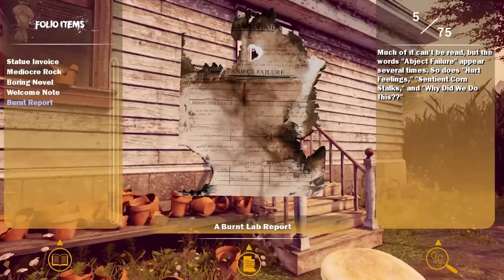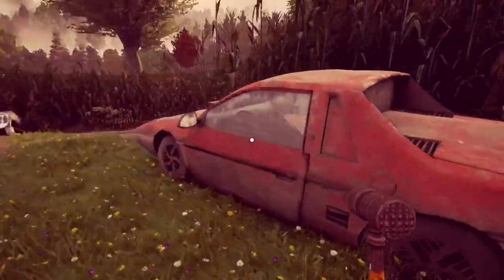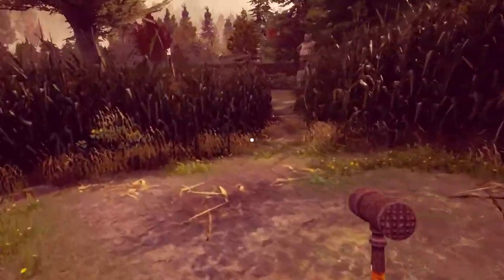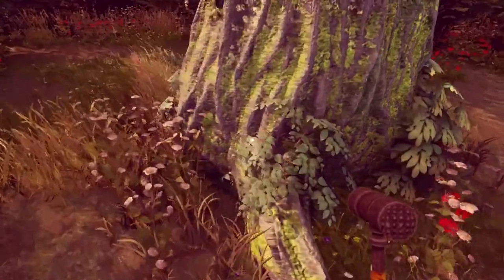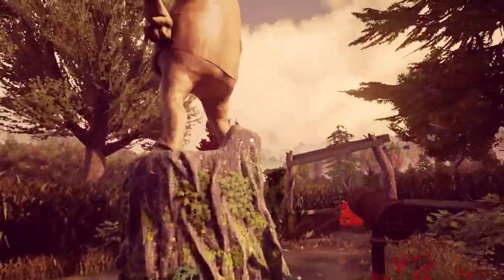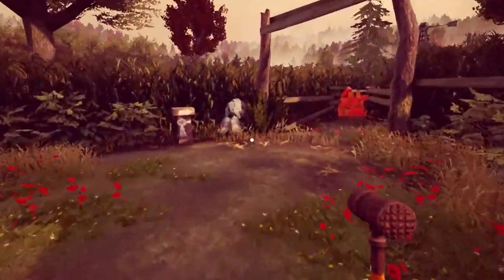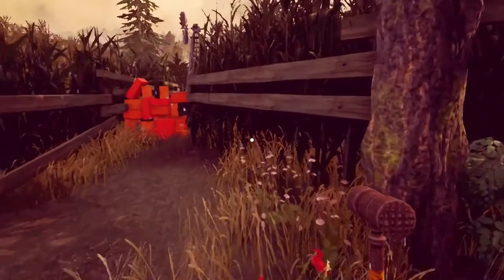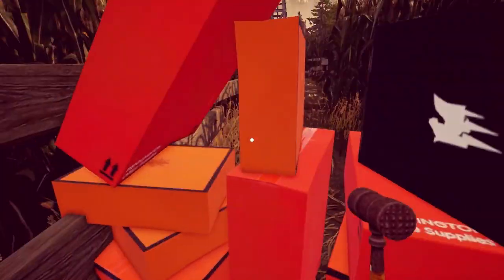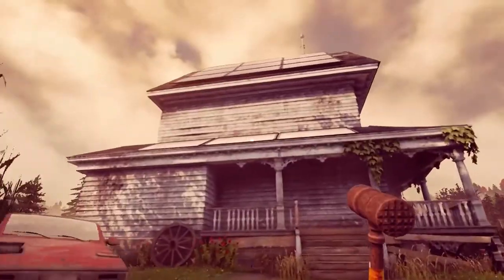These are just folio items — little pieces of interest. Let's go down over here to this statue. Gotta go around it. No. I haven't been to the windmill because it won't let me. I guess the lovely corn people are going to let me through when I've properly put everything in its place.